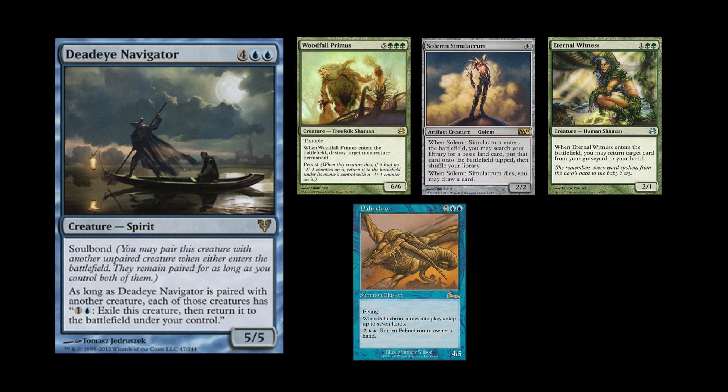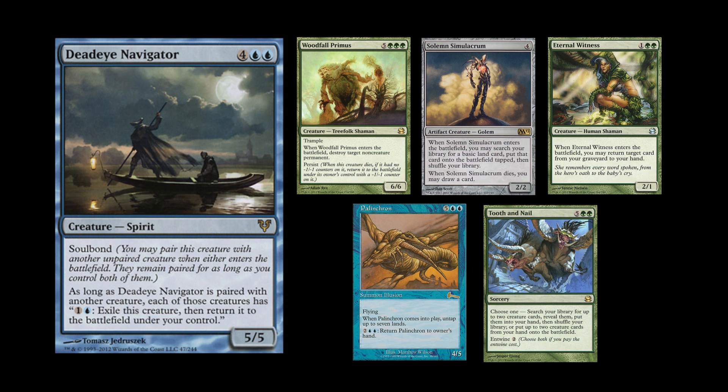Between Deadeye and Palinchron you can actually make infinite mana, which is pretty cool. Tooth and Nail is a pretty expensive spell that lets you grab two creatures from your library and put them directly into play — theoretically Deadeye Navigator and one of his friends. He enables all kinds of very broken things, and I love him a lot.